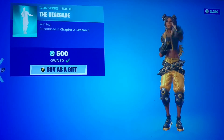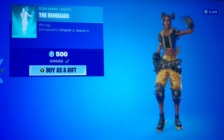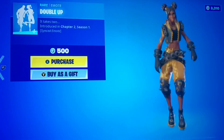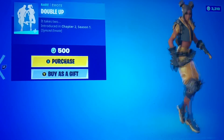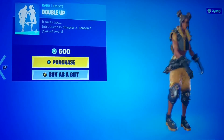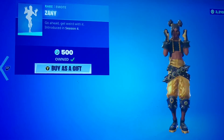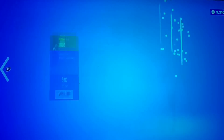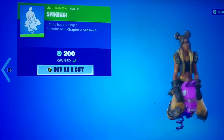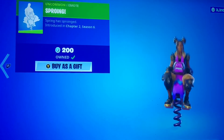We have Renegade — pretty sure this is the first icon emote to come to the game. We got Double Up, which you can do with a friend. I think this is one of the first synced emotes they ever made, but I could be wrong. We have Zany, a nice classic. And then you got Sproying — nice and comedic. It would be funnier if I was a llama skin, but for 200 V-Bucks, might as well add it to your collection.